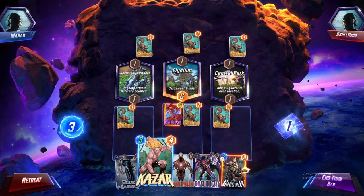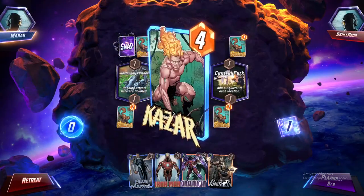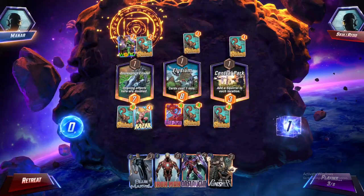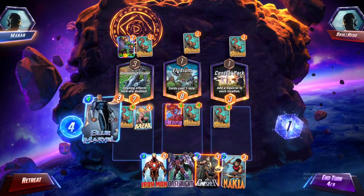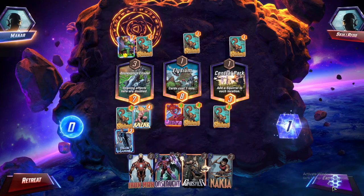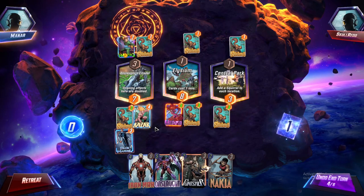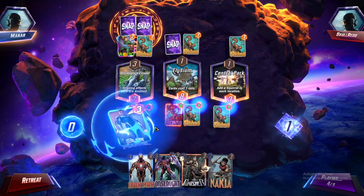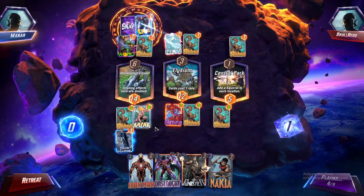This is going to be really interesting. Does Kazar benefit everyone now? He does - he benefits everyone including Medusa. So this is ongoing effects doubled and we don't care about on-reveal effects. Go ahead and double the ongoing effect again. If they start killing all my units I'm going to be really mad. This is where Cosmo would be a perfect play - I had Pyro but no problem, I was never going to play her anyway.